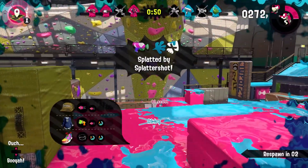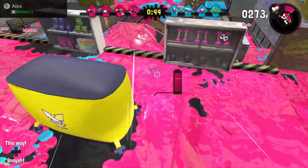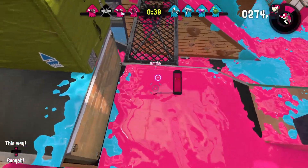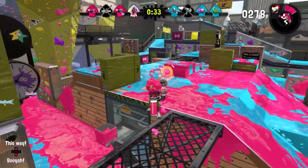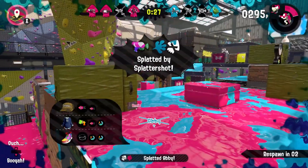You're actually a good distraction if you're in the sky with the inkjet, because when they're trying to kill you, your teammate can actually get a privilege to kill the enemy. And I see my special is actually going up quite quickly.